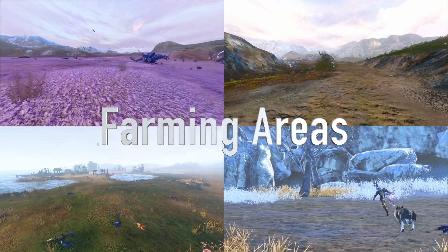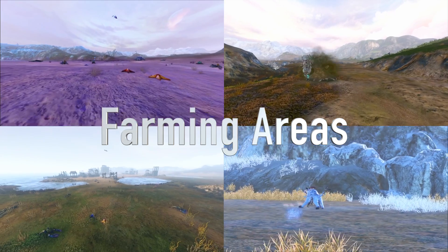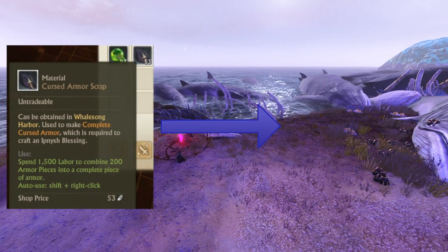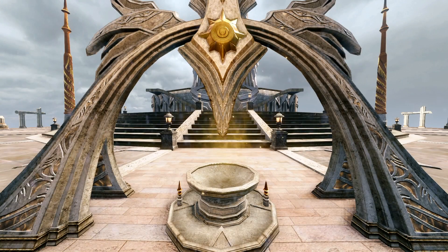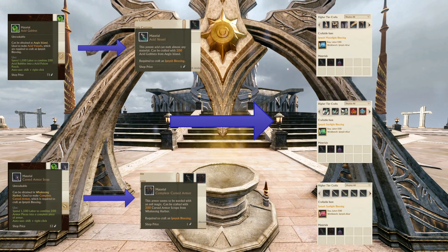There's a lot of new farming areas in Whalesong Harbor so that you can go get your coin purses or your cursed armor scraps. Once you've farmed 200 cursed armor scraps, you can turn it into a complete cursed armor, which is used in crafting your Aranor gear. Once you have one acid vessel, one complete cursed armor, and 50 dragon essence stabilizers, you can craft an Aranor scroll of your choice.